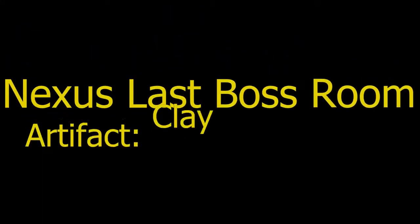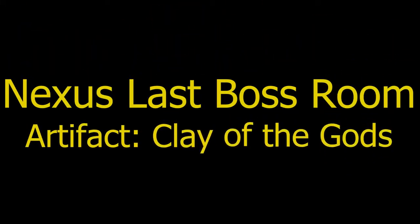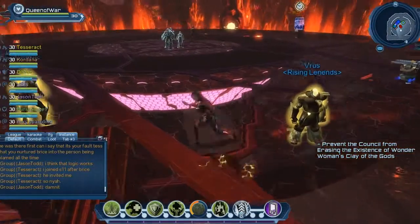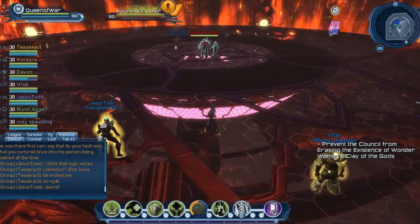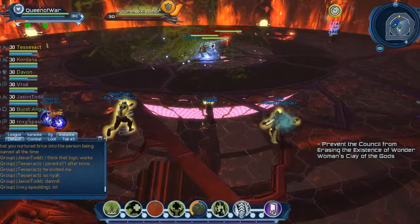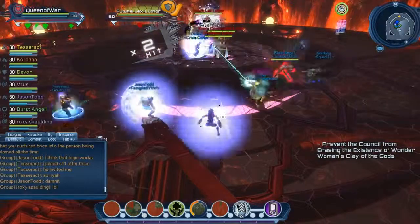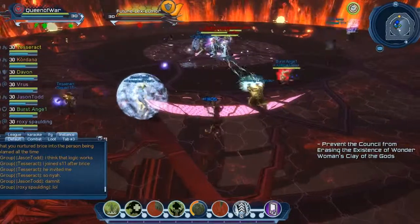Hey guys, we're going to be looking at the last boss room of the Nexus Raid. There are so many artifacts that you could encounter from the last boss room itself, and there is a feat opportunity with meeting or seeing all of these different artifacts. For this raid, we had gotten the artifact Clay of the Gods.